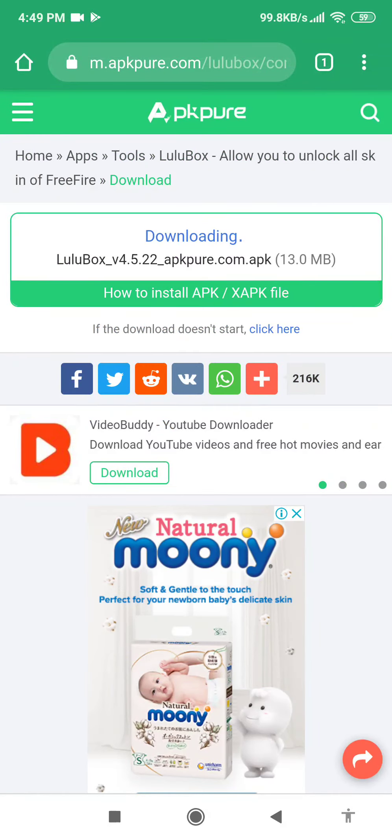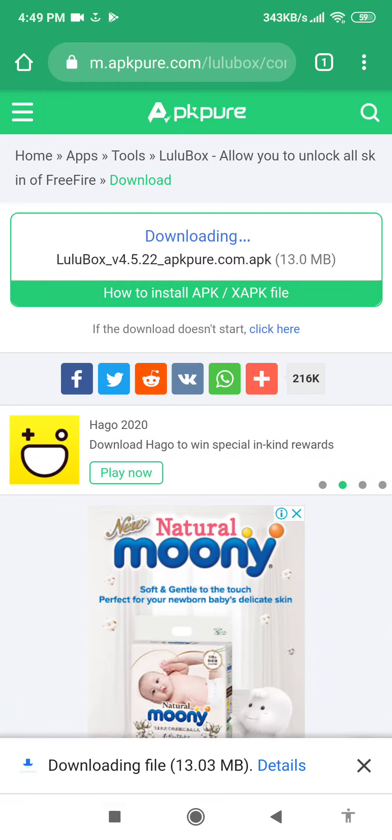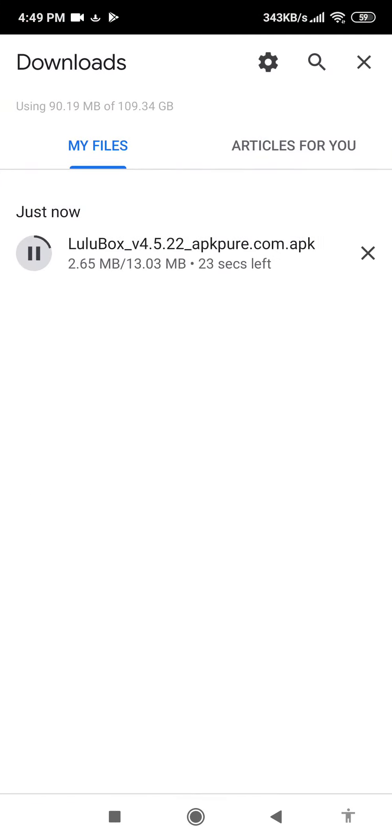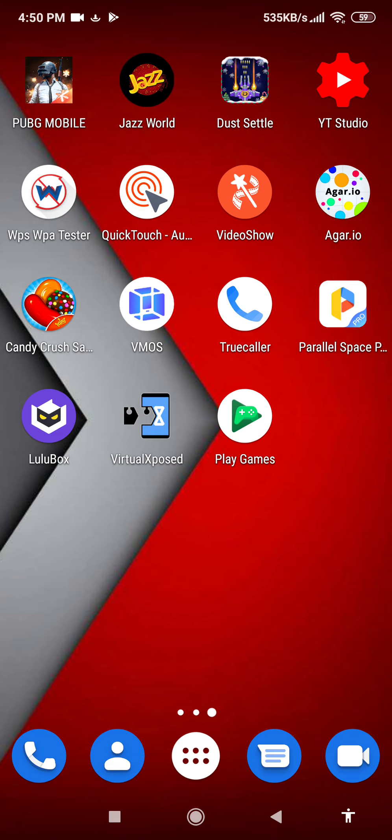This application does not require any kind of root or unlocking bootloader. You can see here the application download has been started. It has already been downloaded and installed by me, so it will look like this. You can see here this Lulu Box. Just open this application.